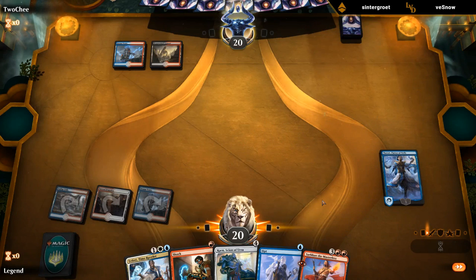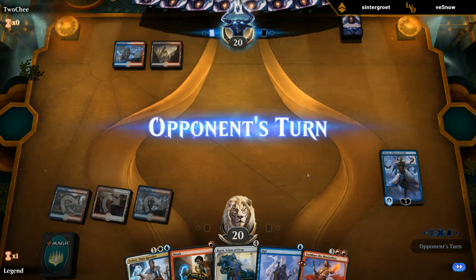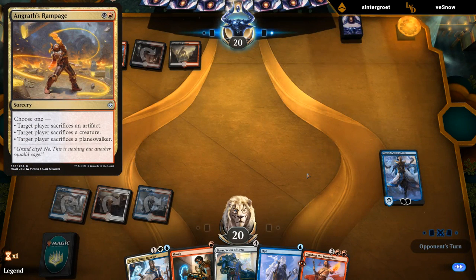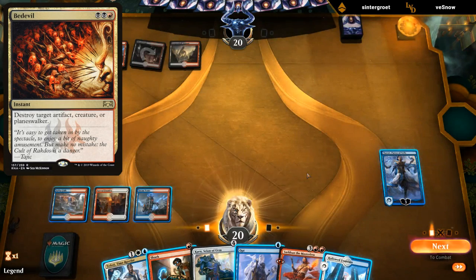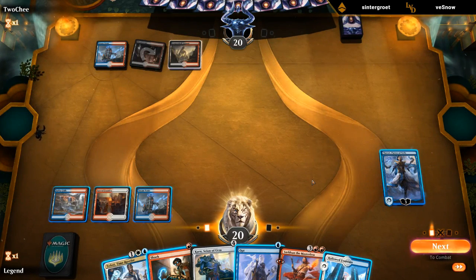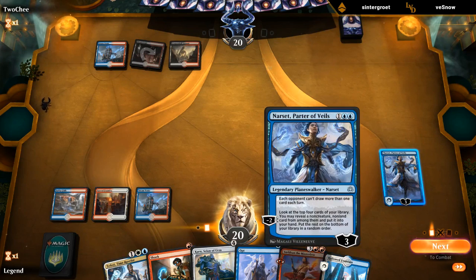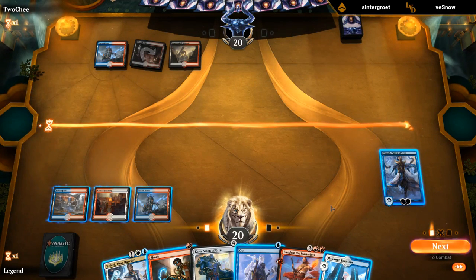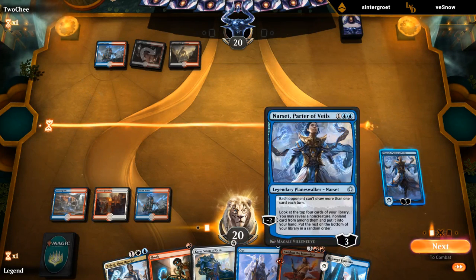If we suspect they have a Shock, it could also be correct to keep Narset at 3 loyalty instead of minusing again. But most likely they'll have some Angrath's Rampage or Bedevil. This seems like a good opportunity to play Karn. Any better 4-mana play we could find other than Karn? I don't think so.